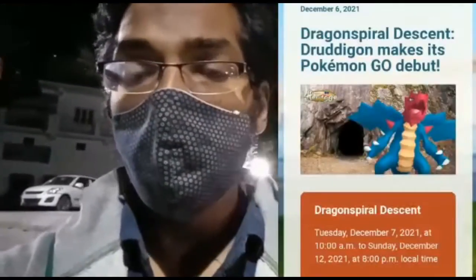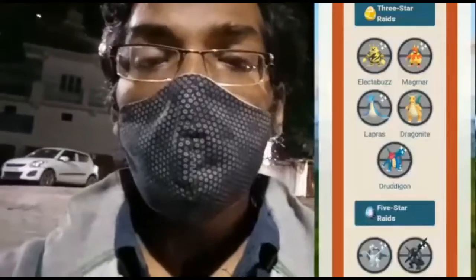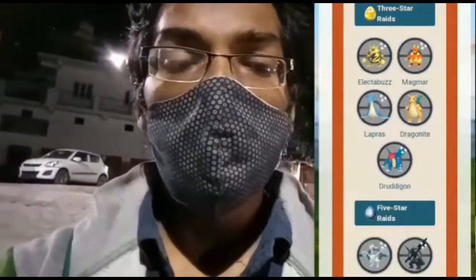Pokémon such as Trapinch, Mareep, Wailmer, Dratini, and Blitzle are spawning more frequently in the wild, and if you're super lucky you will get a Dratini and Dragonite in the wild too. Also, during this whole Dragon Spiral Descent event, a new dragon-type Pokémon — Druddigon — will be making its first ever debut in Pokémon GO.